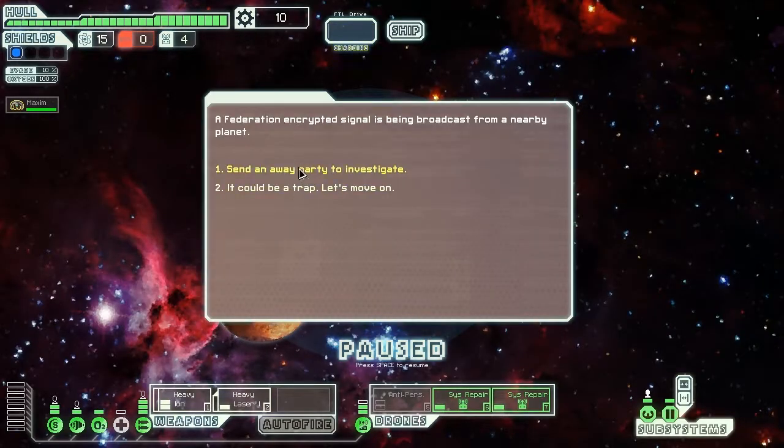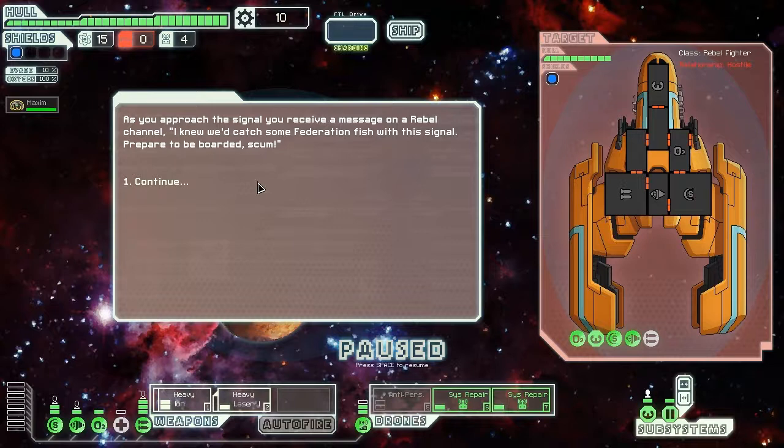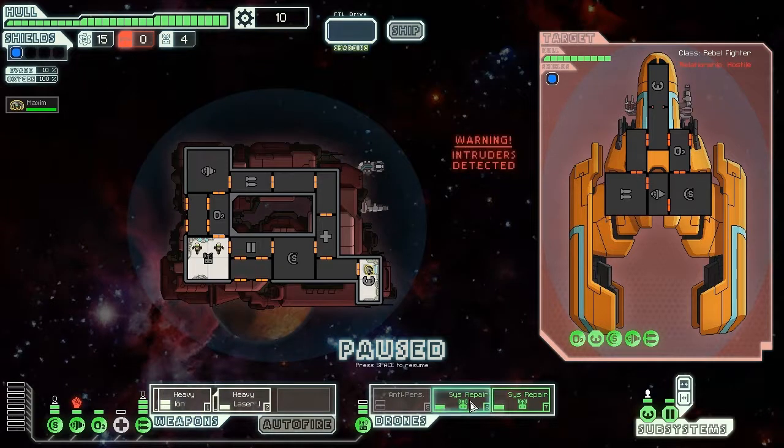So what have we got? Sending away party — if one of my guys dies, this is instant death. As you approach the signal you receive a message on a rebel channel: 'I knew we'd catch some federation fish with this signal. Prepare to be boarded, scum.' Damn! So we're going to be boarded.